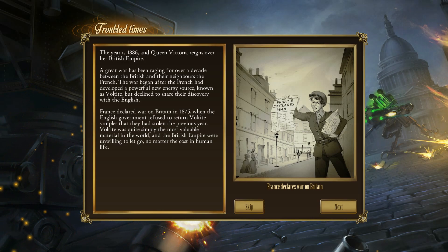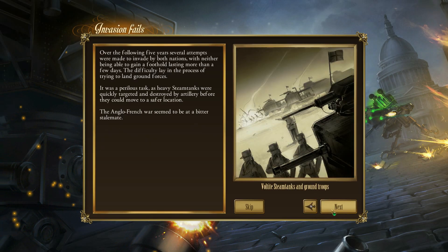The French declared war on Britain in 1875 when the English government refused to return Voltite samples they had stolen the previous year. Voltite was quite simply the most valuable material in the world and the British Empire were unwilling to let it go, no matter the cost in human life. We're really not the good guys in this, by the way.